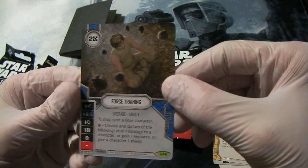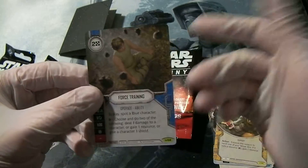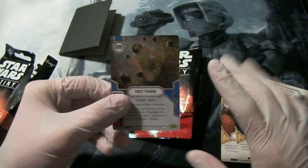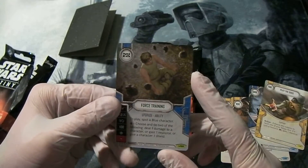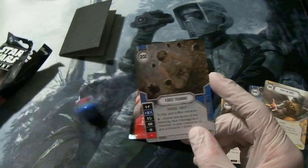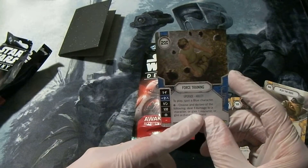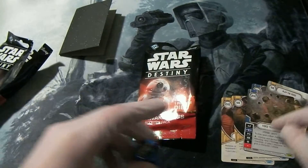And Force Training is our rare. To play, you spot a blue character, which is a force user. You've got force users, you've got red ones which are command or military, and then yellow which are rogues or unaffiliated ones. If the die rolls and ends up on the special icon, choose and do two of the following: deal one damage to a character, or gain one resource, or give a character one shield. Very nice.